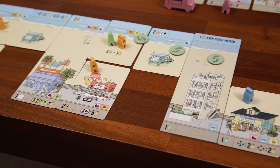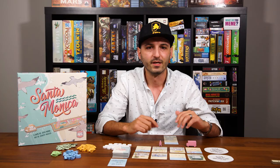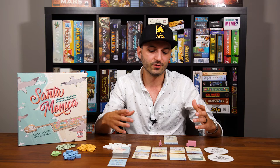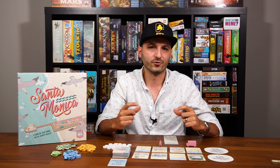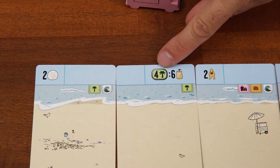The main thing is the way you're building your tableau. In a lot of tableau builders, you collect cards and sometimes the location where you put them doesn't matter, or you put them into play and you gain an ability, but you might not need to look down at the card as often. In Santa Monica, because you're building everything in these two rows — your beach cards and then your boardwalk cards on the bottom — there's this interesting dynamic where the placement of everything truly does matter.